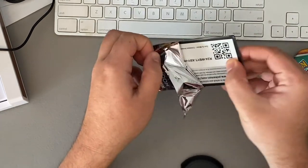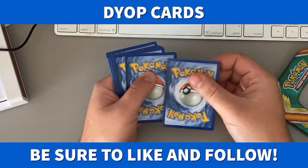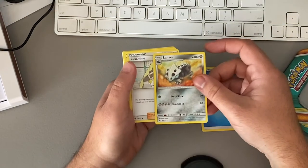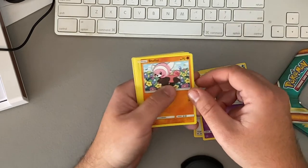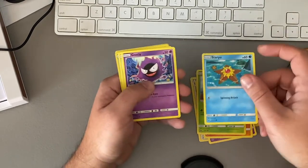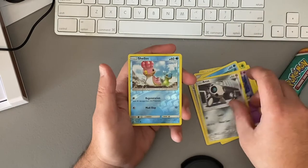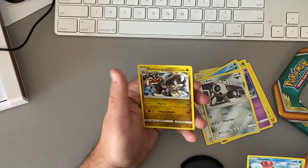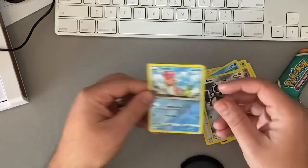If I have something cool, who knows. We have an Energy, a Lairon, a Haunter, Grumpig, Snubbull, Cacnea, a Staryu, Gastly — one of my personal favorites — an Aerodactyl, a Shellos Reverse Holo, and Kommo-o. That's the rare, though it's not holographic — the holo is on the Reverse Holo.